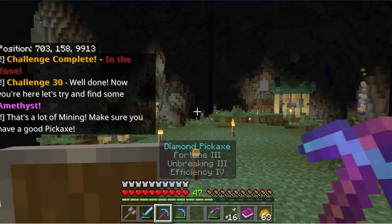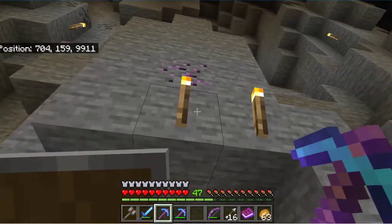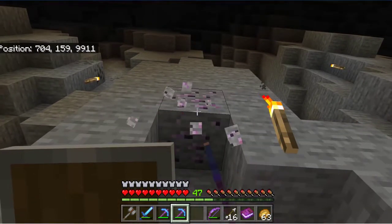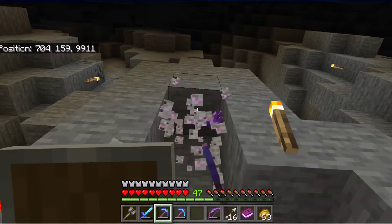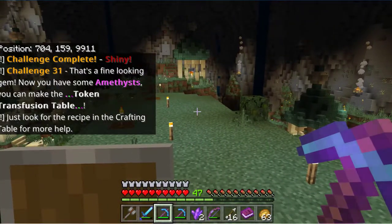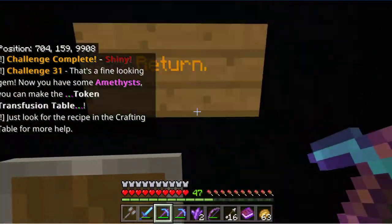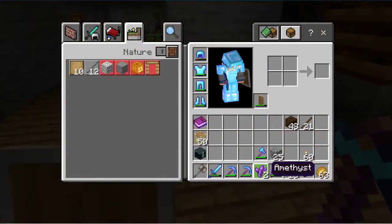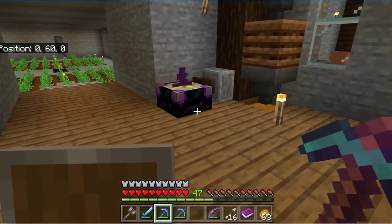Challenge 20 — oh look at that! I'll do it with that one and that one. Right, I've done that now. You have some amethyst — you can make the token transformer, just look at the recipe for the crafting table for more. Well I've already done that, so hopefully I can shift this back up and put it back down. I'm just going to take a quick break here.